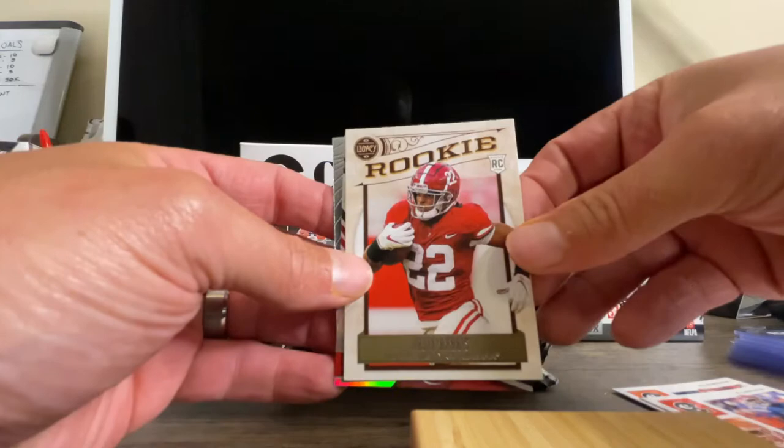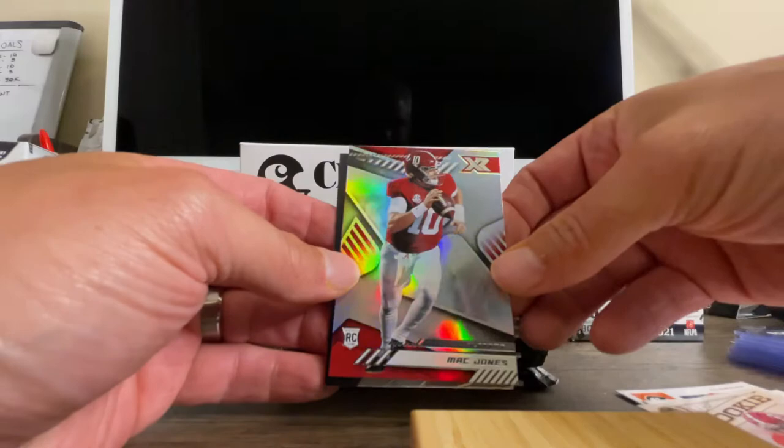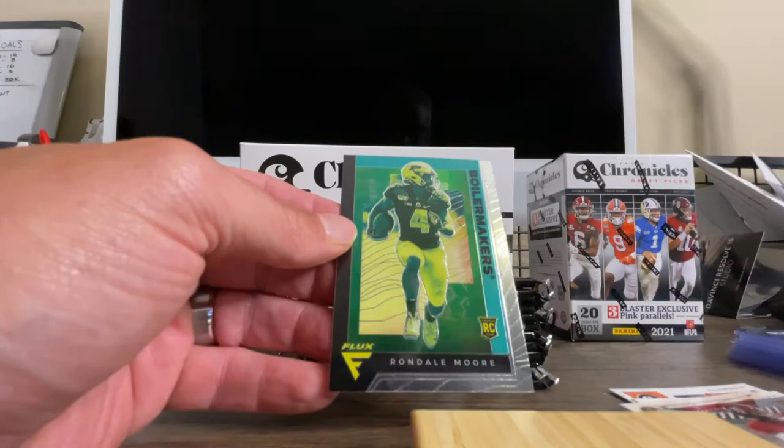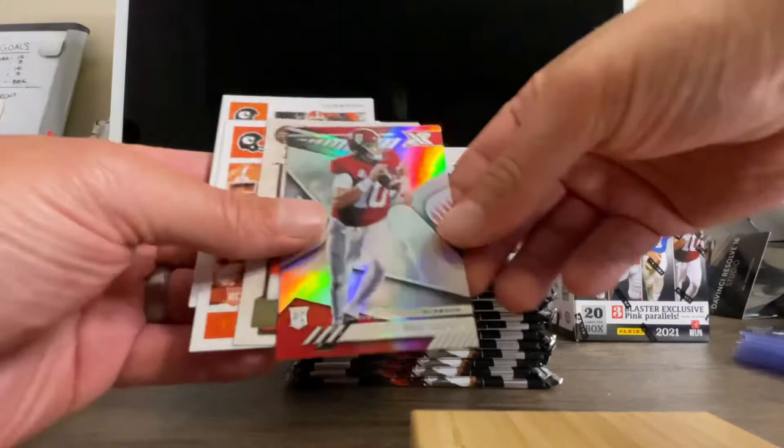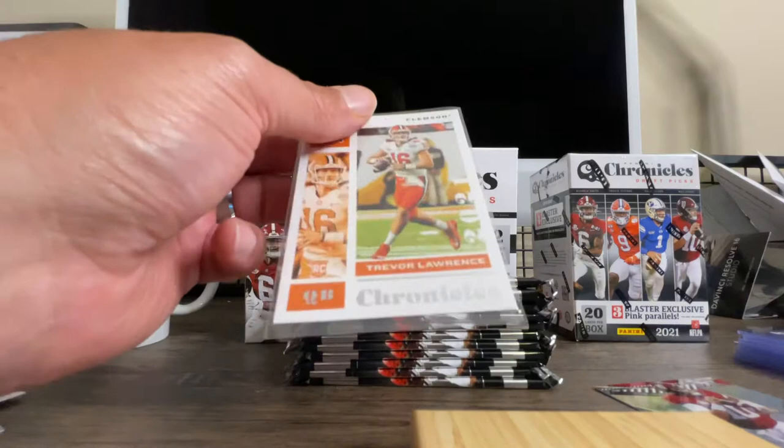We've got Kyle Pitts, we've got a Najee Harris — that's a cool looking card. These are the legacy cards, they've got a little gold foil to it, very cool. And there's a Mac Jones rookie. This is a really, really cool design right there — very shiny, look at those colors. Mac Jones, we'll see what he does this year. We've got Ron Dale Moore, Boilermaker rookie, who's the flux card in the pack. Already I've got a couple I'd like to sleeve up — the Mac Jones and the Trevor Lawrence. Just get them at least in penny sleeves, then we'll go on to the next pack.